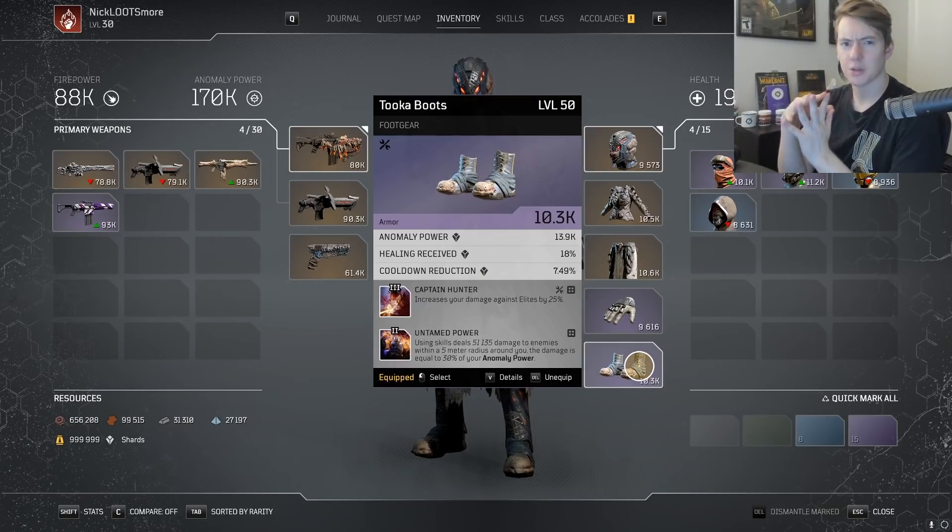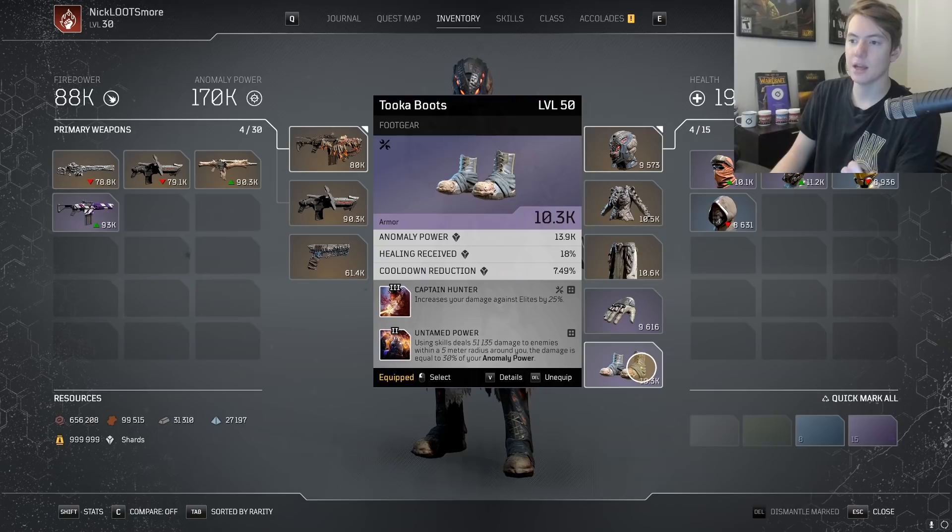Untamed Power ends up doing about 20 or 30% of my overall damage. One thing I don't optimize enough in my gameplay: if you use your melee skill it will proc Untamed Power, which can help when there are a lot of little mobs with a bit of health left and you don't have Overheat — just melee them and it procs Untamed Power. On average Untamed Power is going to hit like 200-300k, depending on how many enemies you hit with Heat Wave and how much AP you're scaling. It is absolutely mandatory for this build in my opinion.